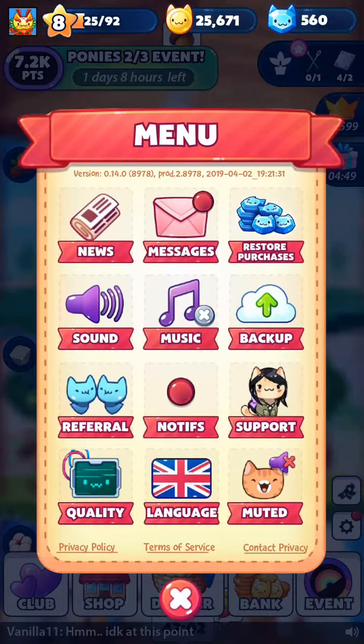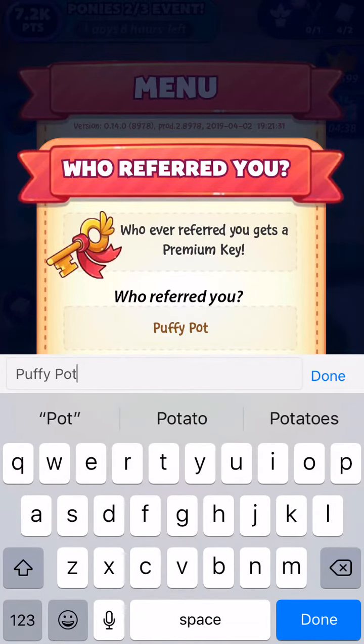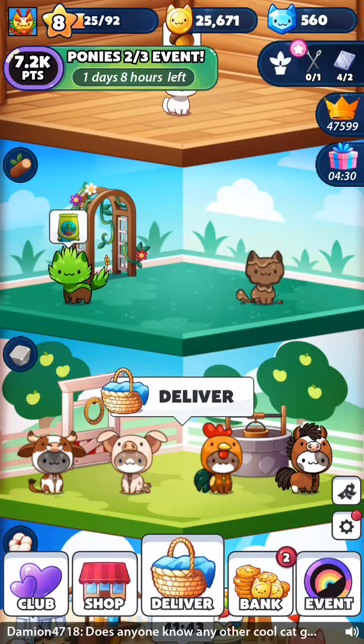Anyways, download it! When you get the game, what you should do to help me out — go press Settings, then Referral, and type in my username which is PuffyPotter. Thank you guys so much for helping me out with this. Please subscribe, like, and download this game. Bye guys!